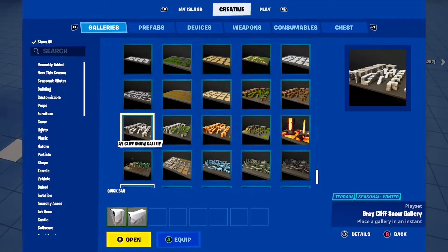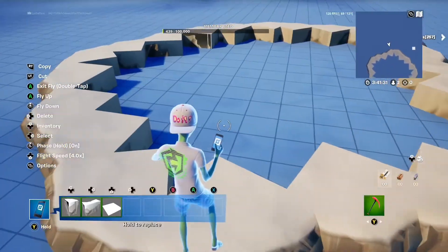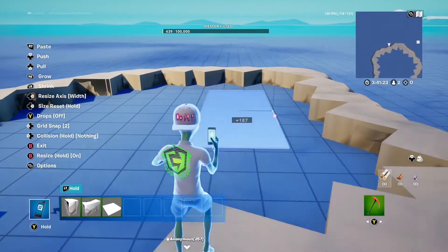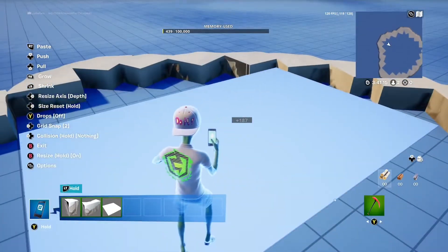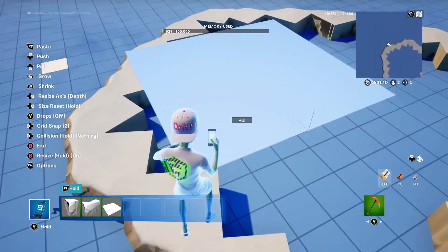When you're done with the size of your island, get the snow floor piece. Extend the snow floor piece to max size. When you're done, cover your island with the snow floor piece.